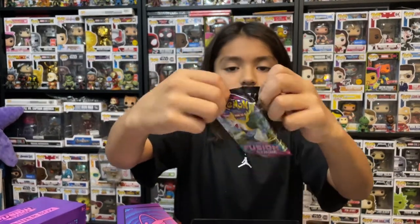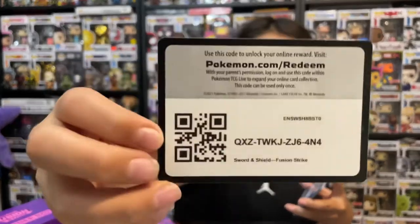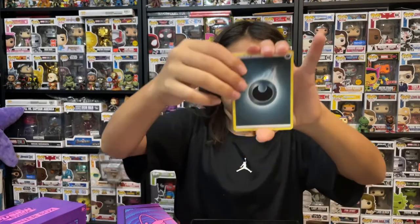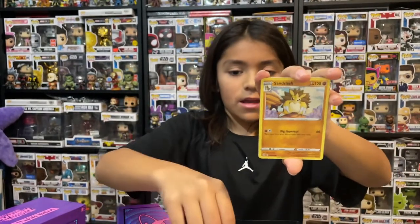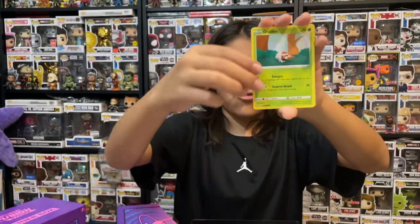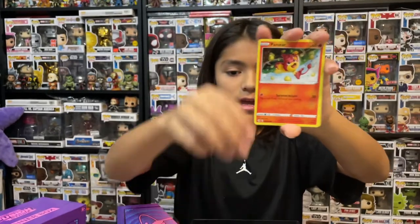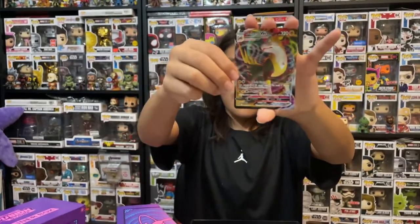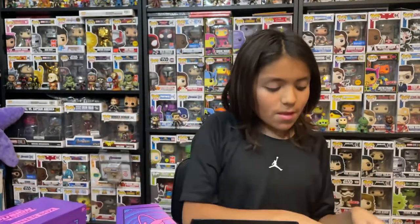Next pack, Boltund again. Hopefully we get some pack magic. A Dark Energy, a Corviknight, a Sandslash, a Swadloon, a Melton, a Grubbin, a Mankey, a Croagunk, a Pansear, a Reverse Holo Morpeko, and for the rare — a Boltund VMAX! VMAX! Look at that! Wow! A Boltund VMAX, never thought!